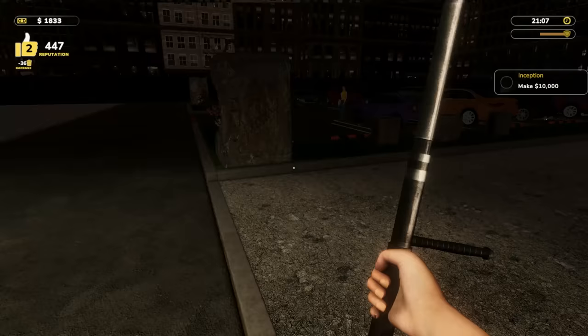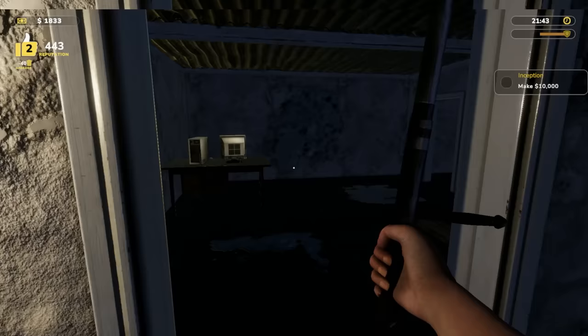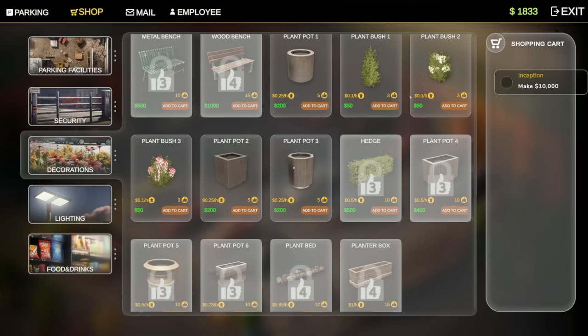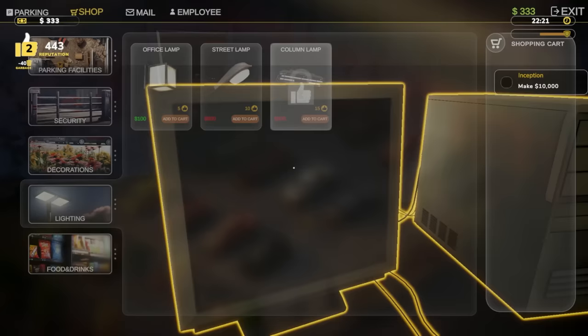Oh my goodness — wow, that's nice! And it's on — that is pretty fancy stuff! We've even got one down there. These people are parking in pure luxury. Let me see what else we can add. Security gives us five — I can't really do anything there. Decorations give us three to five. Lighting is 10 and footage — honestly I like lighting but it's the most expensive.